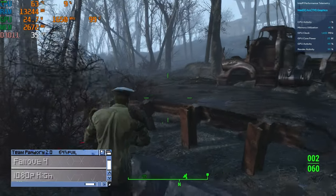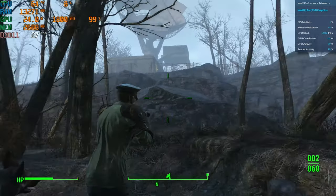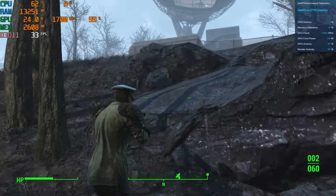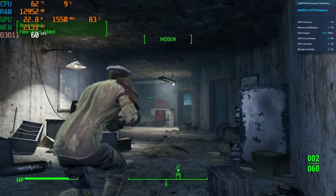Fallout 4, 1080p high. At 40fps in the wastelands, this game is definitely playable, especially as this is a slower-paced RPG. And once we're inside buildings, it ramps up to a solid 60fps.